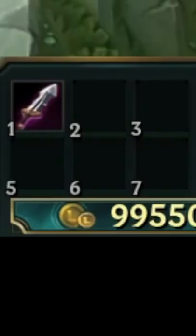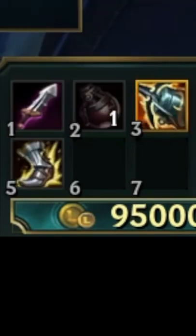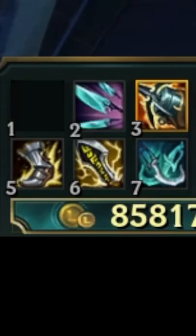Items: D-Blade with 1 Pot to start. Then Kraken Slayer, Berserker Greaves, Infinity Edge, Phantom Dancer, Navori Quickblades, and round it off with a Collector.